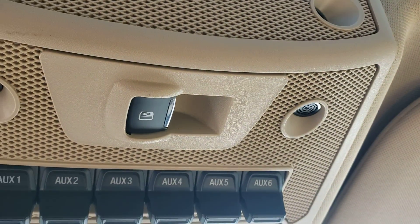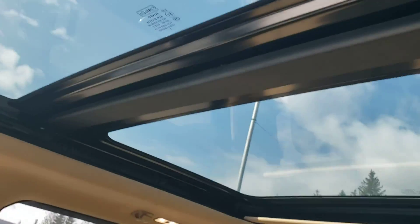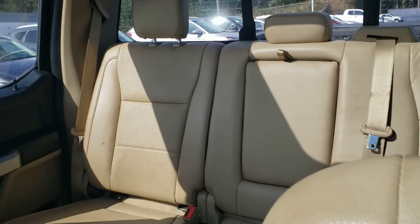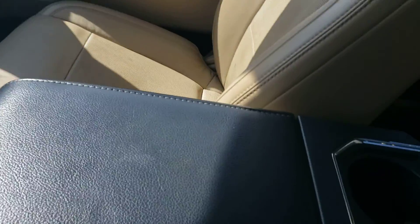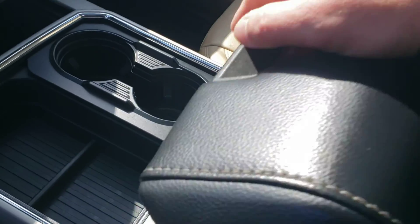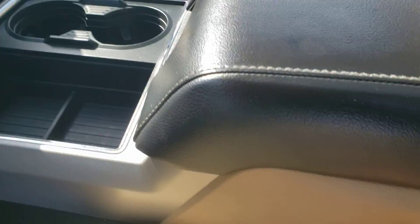Here we've got your power sliding rear window as well as a big moonroof up top. Look at how much light that lets in. There's your rear slider, leather seats, a big console that's nice and comfortable to lean on, as well as plenty of storage space inside.